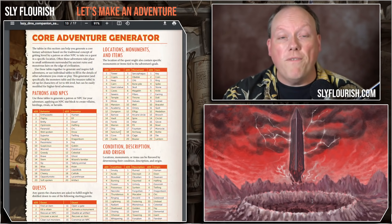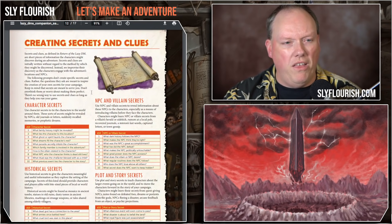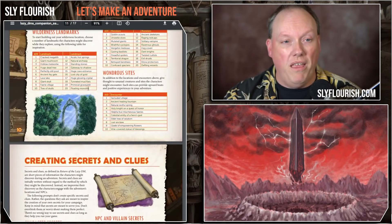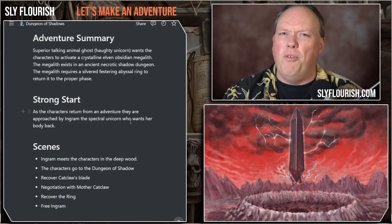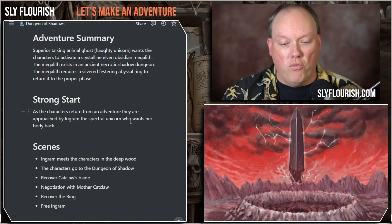We used the core adventure generator tables — 10 tables — to generate the summary for our adventure. These random tables are not intended for you to roll and have a complete adventure. You're building the adventure. What the tables are doing is firing off ideas in your head, giving you ideas, making you think differently than you would normally about your adventure in order to come up with something really interesting. It really worked out. The adventure was like: a superior talking animal ghost — which ended up being a haughty unicorn — wants the characters to activate a crystalline elven obsidian megalith.